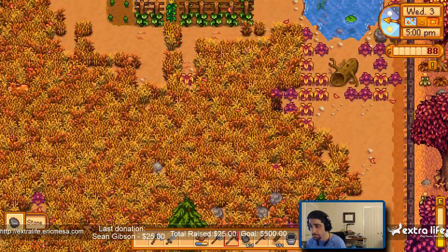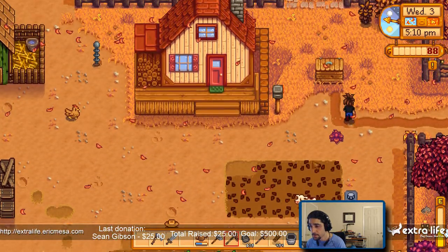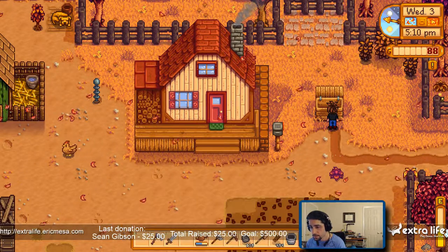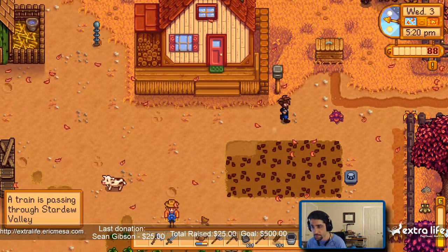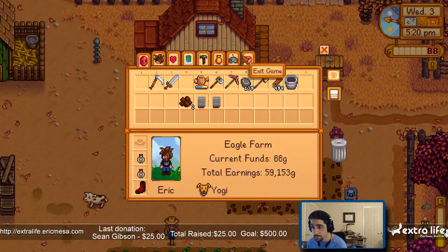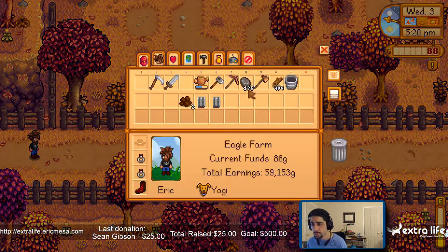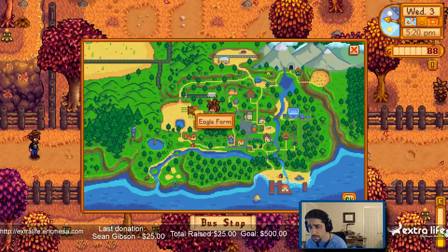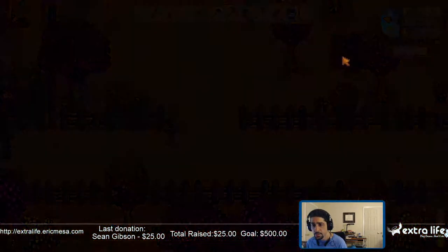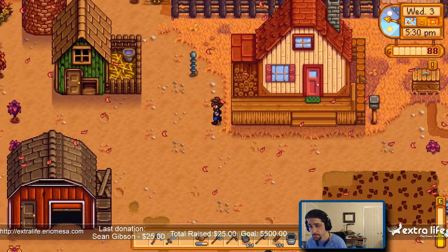Gotta put those items away — for sale, there we go. Ooh, a train! The train is up there, so I guess I gotta get up there, however I do that. Okay, up from the carpenter shop. Let's see if I can do it before time runs out. Oh man.